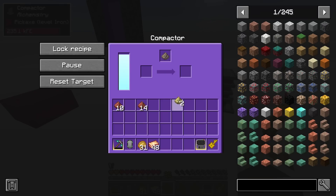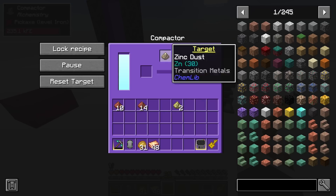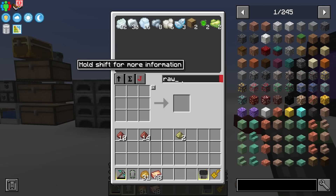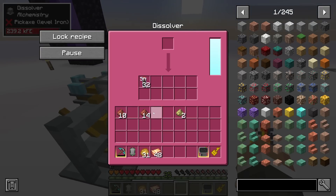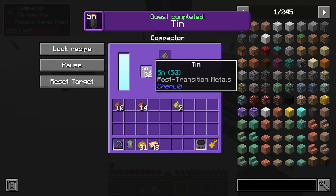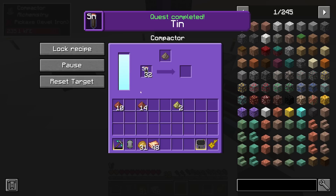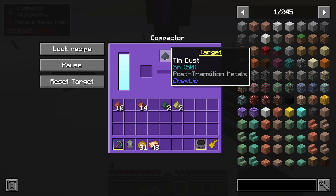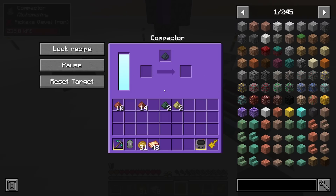The trouble is I don't believe we can automate the compactor, because in this version it automatically locks itself to whichever material you just tried to process. If we run raw tin through the dissolver we get the tin elements fine, but if we put that in the compactor nothing happens — we have to manually press the reset target button to allow it to accept the tin.